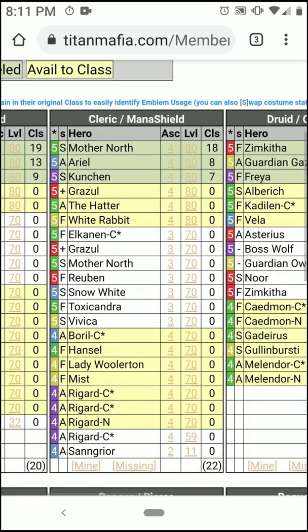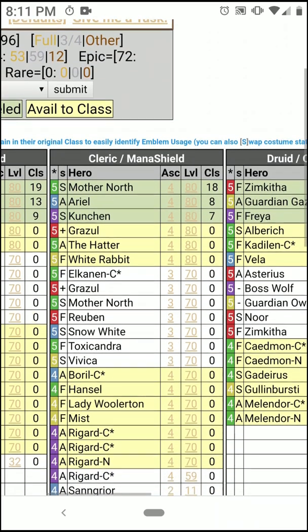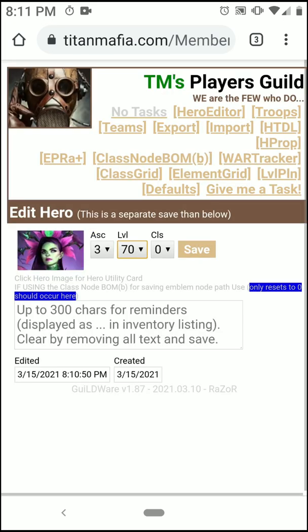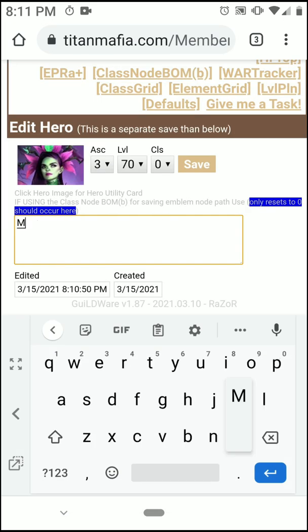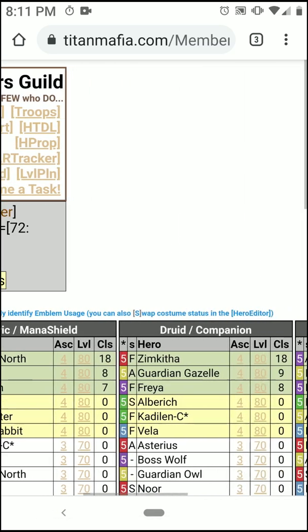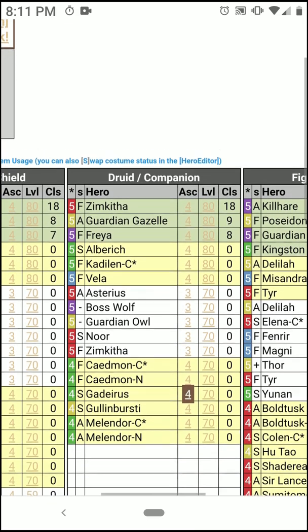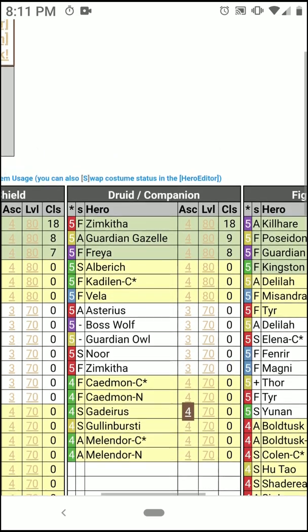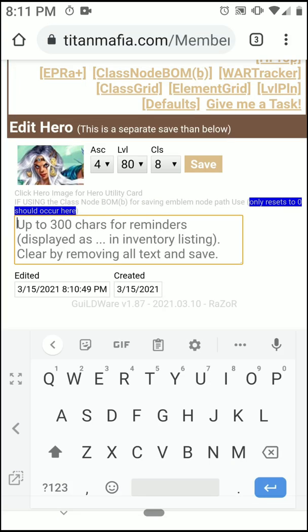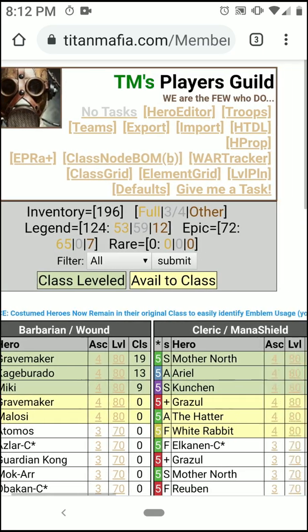Go to Clerics. Let's say we need some healers, so we'll go with Toxicondra. Let's go ahead and max her, so we'll put an M there for her. And then let's check out the Druids. We definitely have somebody in here — there's a star already, so let's go ahead with Freya. Let's go ahead and update her emblems — we'll increase those, so we'll put an E in there to keep it simple.